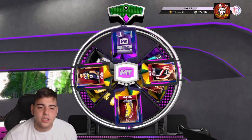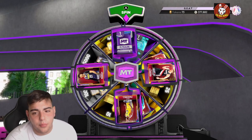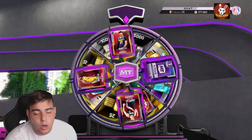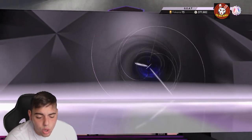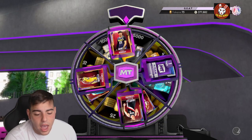We're getting into the spin first, then the locker code. We got some free opals on the board, which is pretty solid. I wish there were GOATs too — that'd be cool. Here we go, we got Jamal Murray Galaxy Opal! That is a big W, huge W.